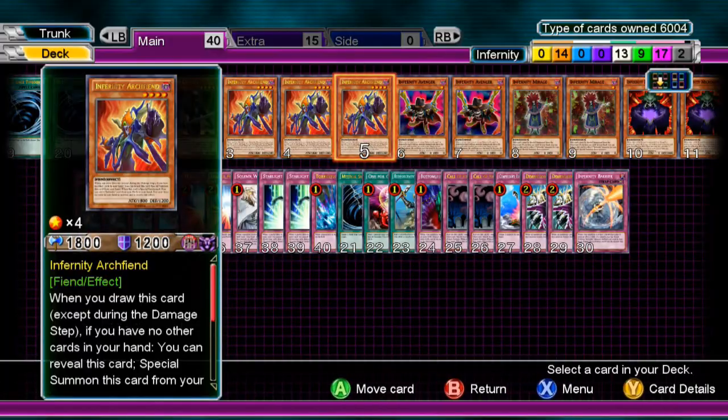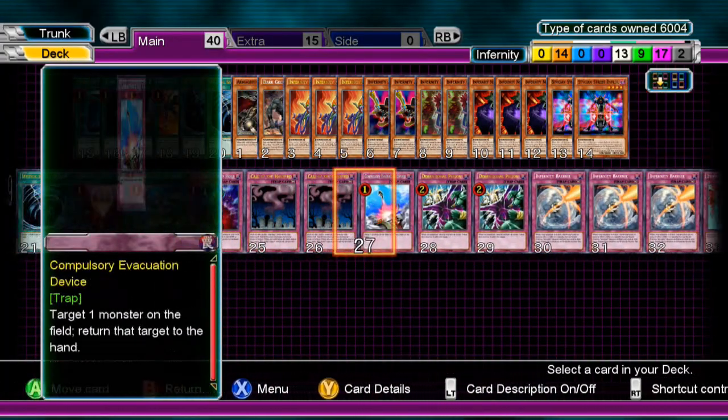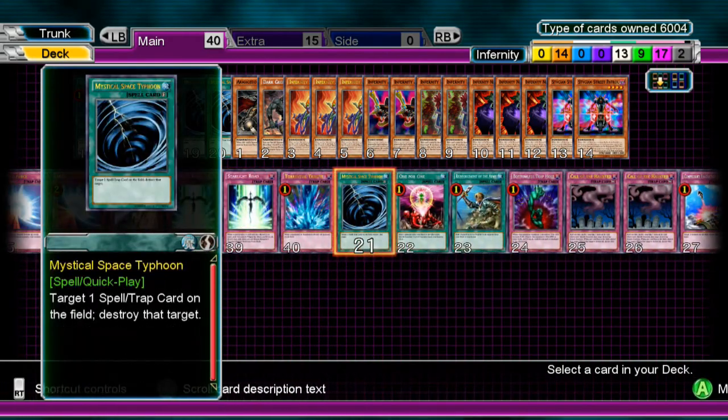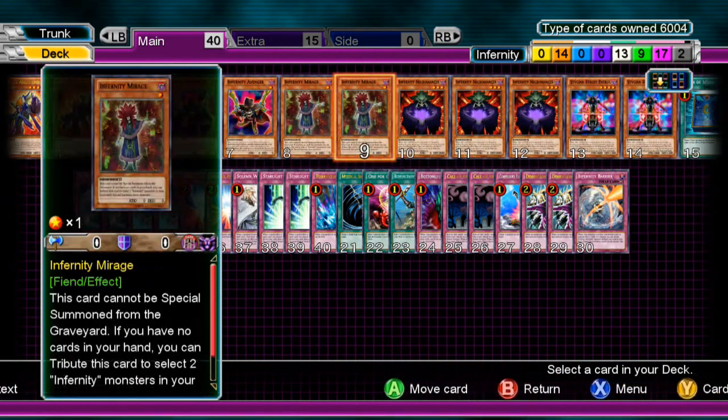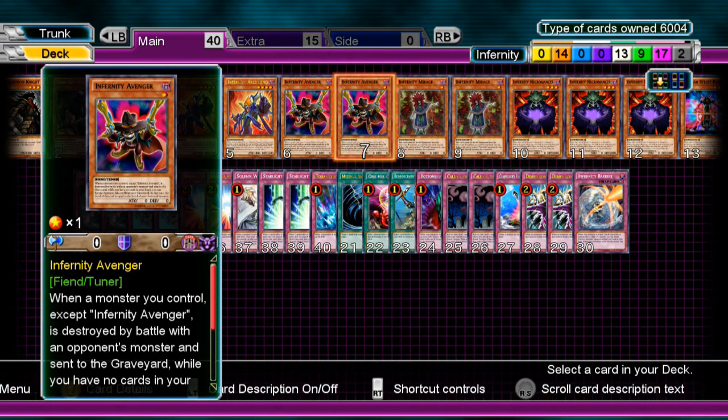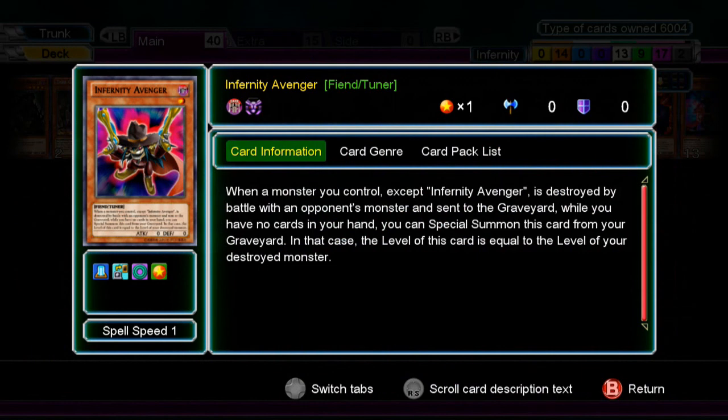With a good setup you're mostly going to go for Barrier, or even Inferno depending on the situation. Without a good setup, go for Necromancer or Mirage. You really don't want to add Avenger to your hand — Avenger does a lot more in the grave. Basically, when a monster you control is destroyed by battle and sent to the grave, you can bring Avenger back, and its level equals the level of the card that was just destroyed. You have to have no cards in hand for that to work.